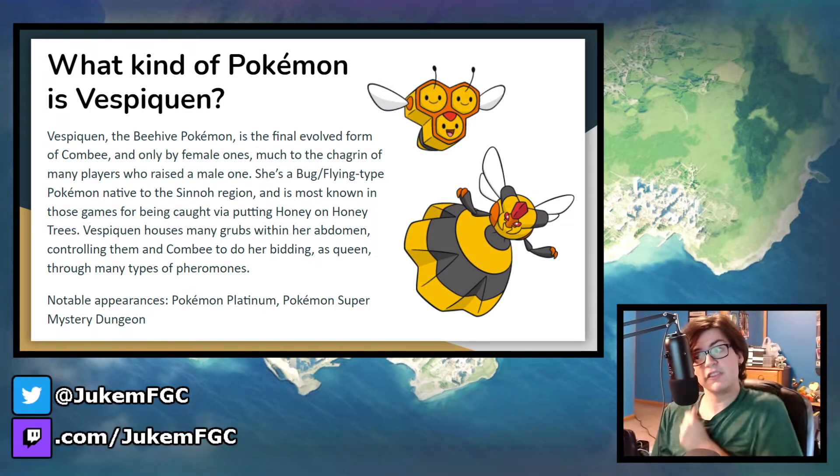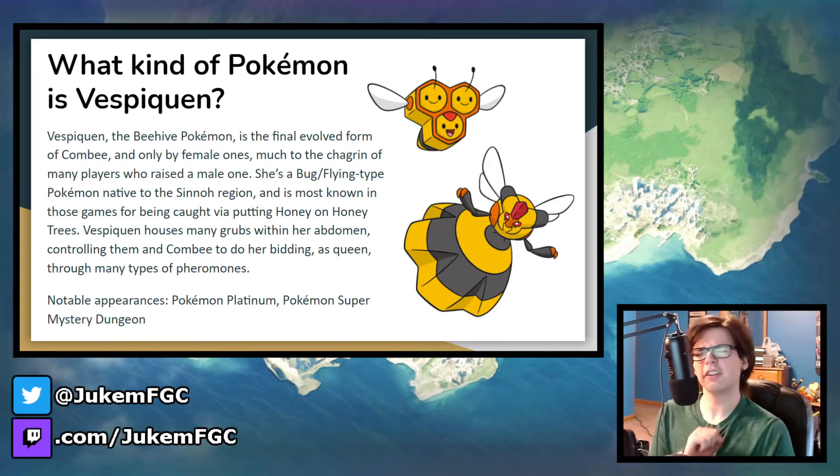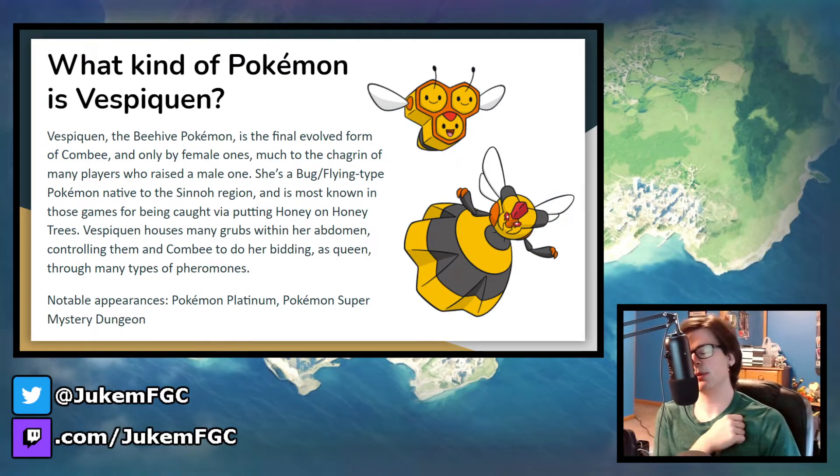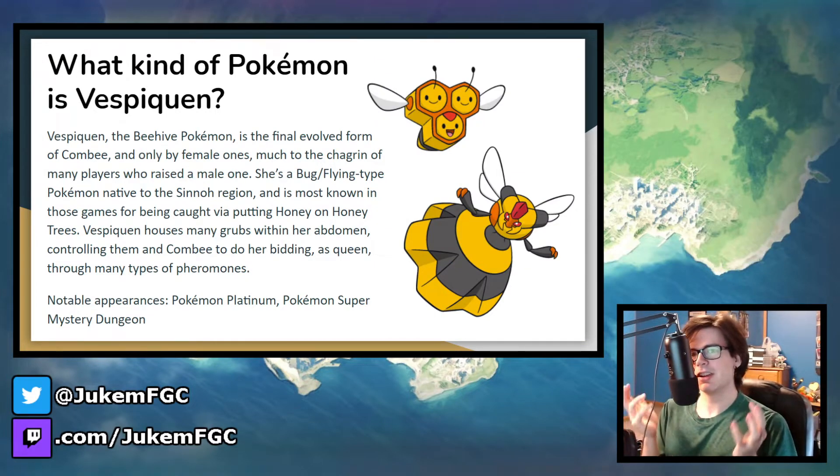Being a somewhat niche Pokemon, Vespiquen doesn't have too many notable appearances. It appeared in Pokemon Platinum as part of Elite Four member Aaron's team. But the one that's very special to me is Pokemon Super Mystery Dungeon. After being the second boss of the game — two Beedrill and three Combee — they still want to fight, but then Vespiquen breaks it up as their queen and tells them they should probably not be doing this. It's a minor character but notable because otherwise your character would probably die.